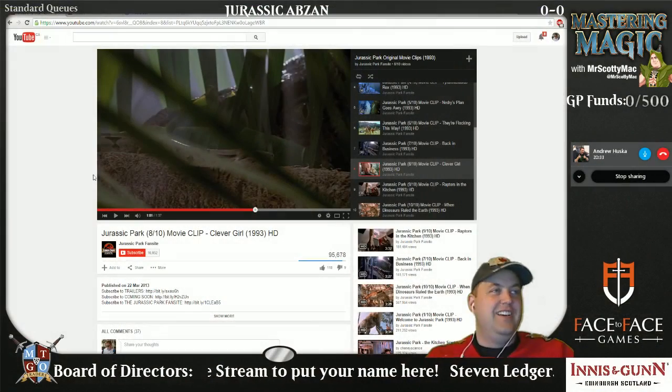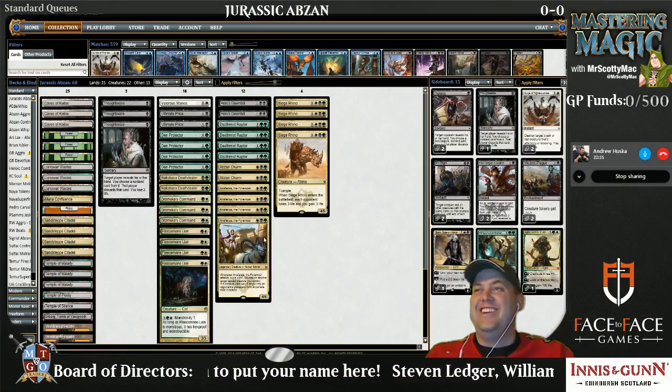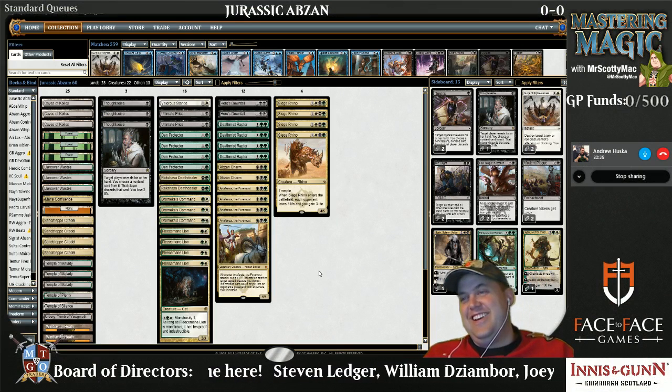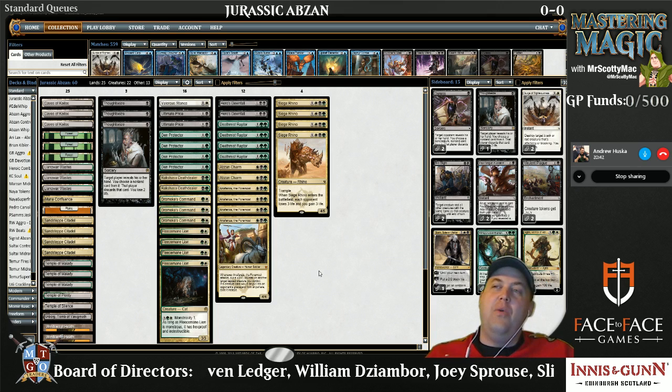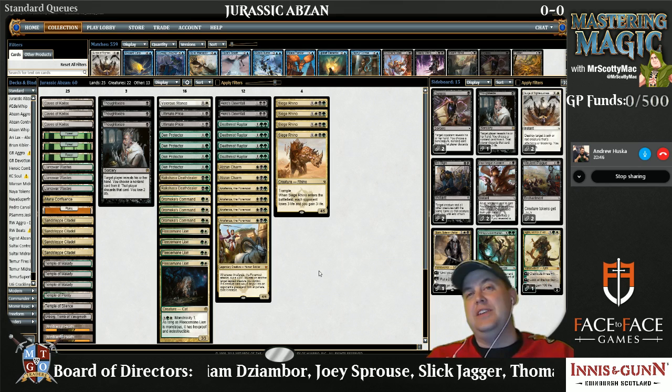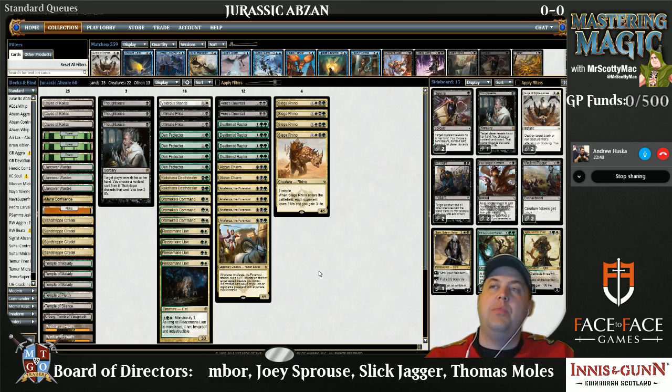Raptors do this in this deck too — they ambush you. They do indeed. It's rather, rather clever how they do it. What we've also got at our disposal here is the goat herder herself, Anafenza the Foremost. She is one of the main reasons why you want to play this version of the deck over the 26-land Courser version.